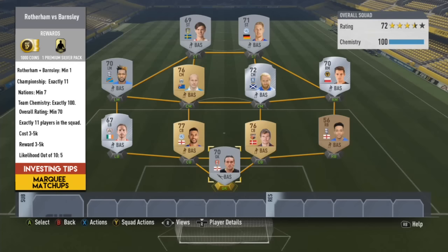Rotherham versus Barnsley — I don't think this will happen, but I think they may give an EFL game so I've still got to cover it. 11 players from the league, 1 player from either team — the Rotherham option or the Barnsley option, whichever you prefer. 70 overall would probably be a maximum overall rating because both teams don't exactly have the highest rated players and I wouldn't assume they'd put too much of a burden on building a high rated team. 3 to 5k would be the current cost to build it, and 3 to 5k reward like a premium silver pack. 5 out of 10 for likelihood.